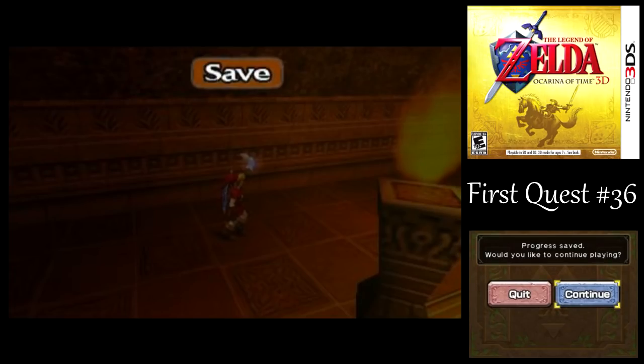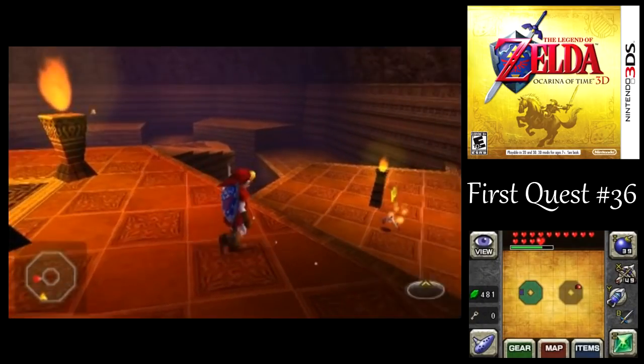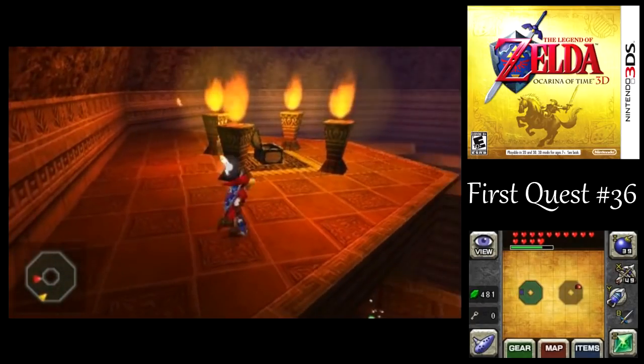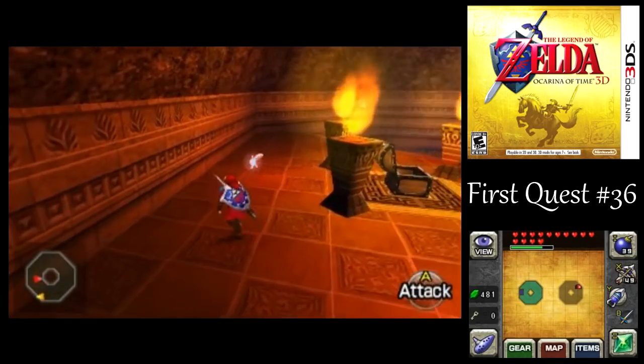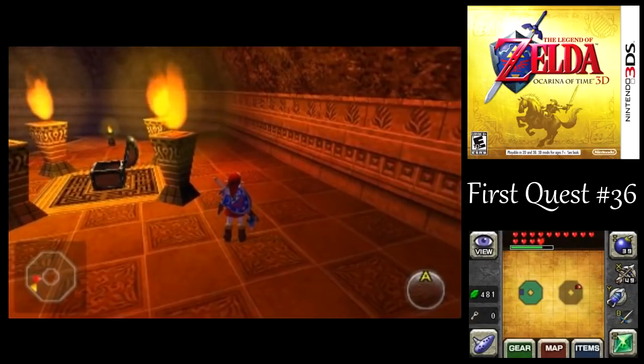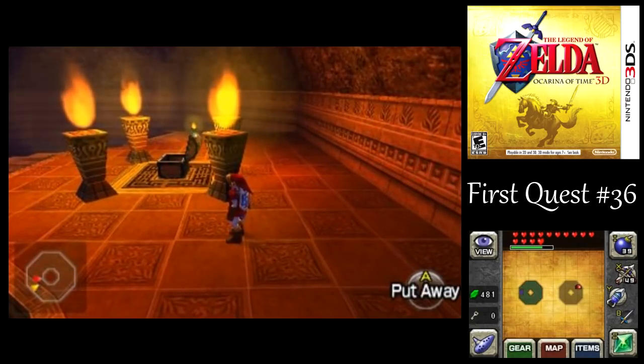You do need the Megaton Hammer in order to deal with certain objects I haven't gotten through yet in the dungeon. Can we defeat Volvagia with the Legendary Hammer and free the Fire Sage?